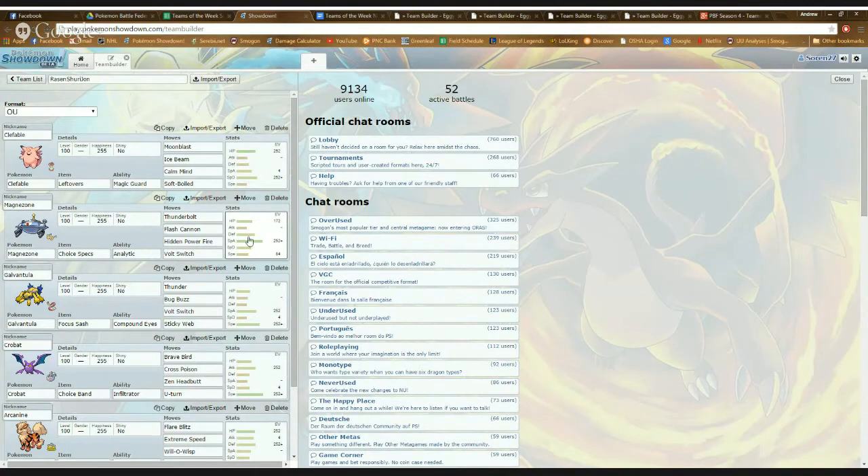Magnezone's ability was one of the most interesting parts about it in Season 2. Everyone knows he has Magnet Pull and can function as a steel trapper, but he can also run Analytic. If your opponent doesn't have a lot of Steel Pokémon to trap, you can run Analytic — anything that switches into Magnezone or moves before it takes 1.3 times extra damage from Analytic. Combined with the 1.5 times from Choice Specs, you're basically doing 1.95 times your normal attack power. With Volt Switch, you do a ton of damage and get your choice of matchup.